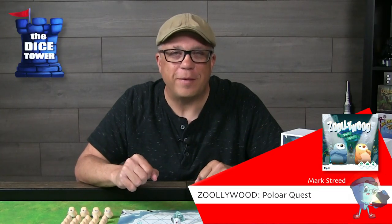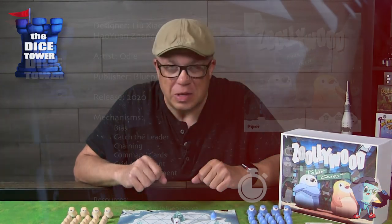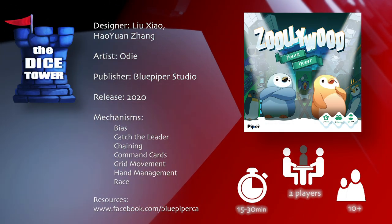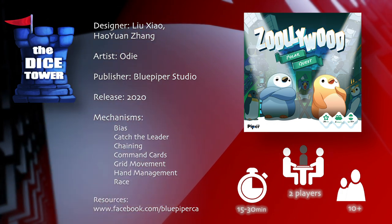Hey folks, welcome back to our Dice Tower preview. I'm Mark and today we're taking a look at Zooli Wood: The Polar Quest. Zooli Wood is brought to you by Blue Piper Studios. It's for two players, ages 10 and up, and games range anywhere from 15 to 30 minutes.